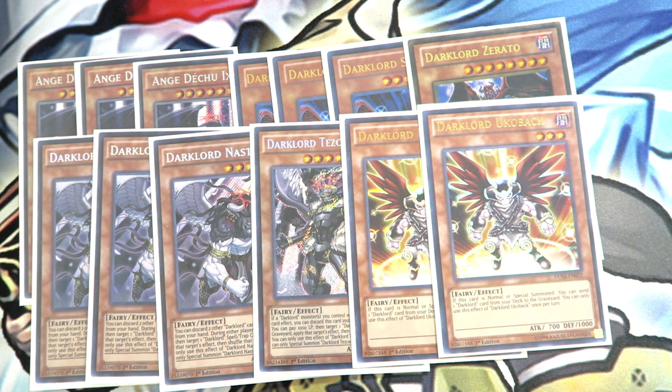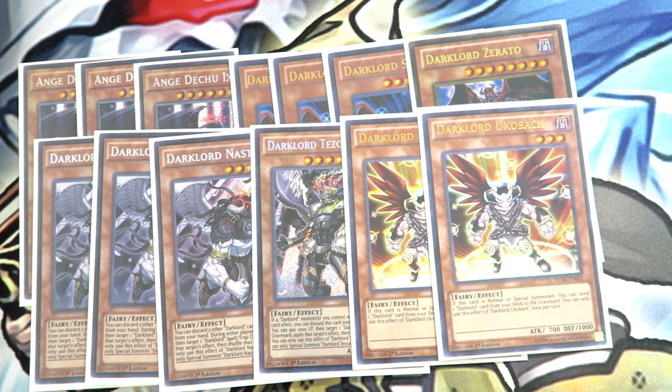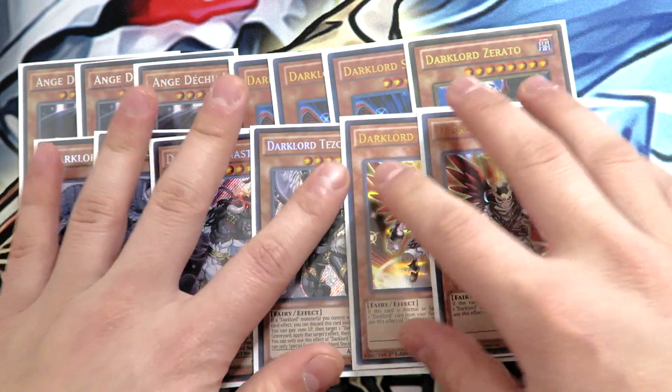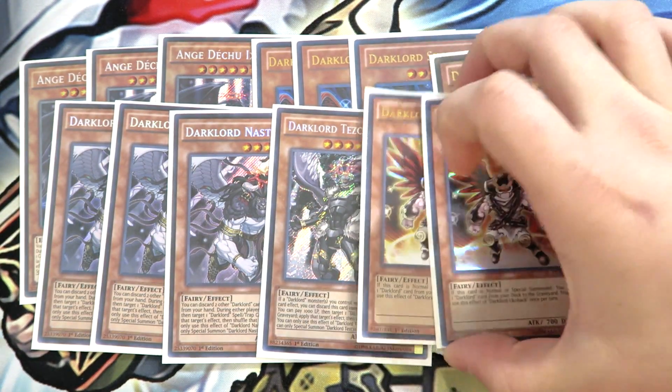If you need a searcher and you have a Dark Lord monster on the field, you can normal summon Ukubak, dump Banishment, activate the Dark Lord monster's effect, return Banishment to the deck, and add a Dark Lord monster. Vice versa for Contract — if you need a monster, you can normal summon Ukubak, dump Contract, activate a Dark Lord monster on the field, shovel back Contract, and special summon a monster from the grave. This card has a lot of versatility and utility in the deck, and it's one of the cards Dark Lords were missing all this time. So definitely double Dark Lord Ukubak works in the deck in my personal opinion.